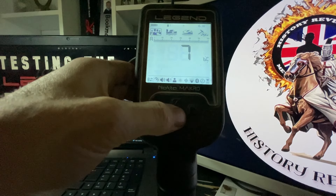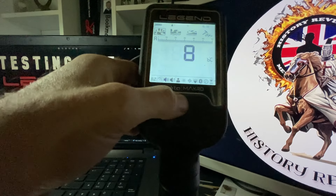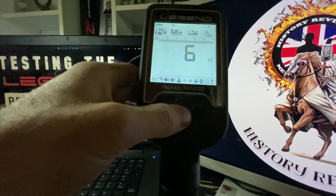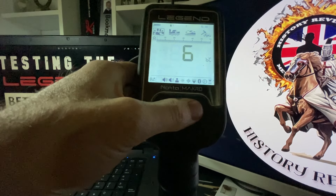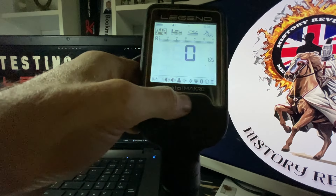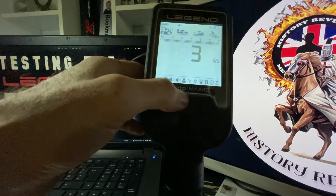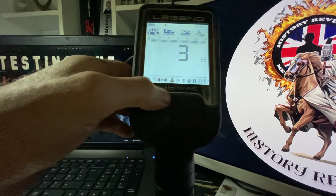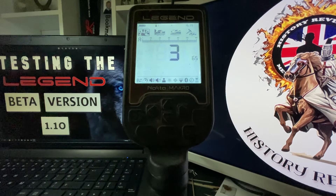We've now got the minimum and maximum limits — it gives you an audio sound. It's good if you've got your eyes closed. That's the bottle caps. Now the ground suppressor — we've been told not to use this unless you have highly mineralized ground. It's to eliminate false ground signals in tough terrains.